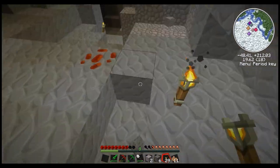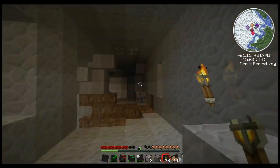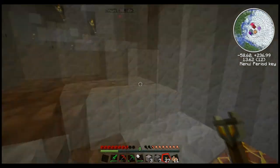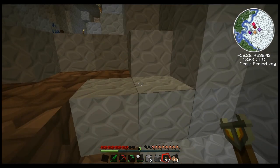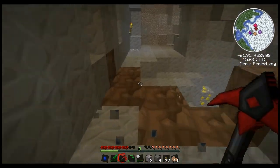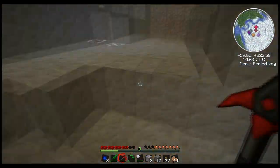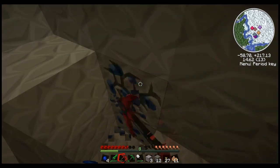Anyway, if anyone knows what tungsten is actually for besides equivalent exchange, let me know — I've got no clue. I suppose I could look it up in the wiki. Now we're at level 15. I hear slimes. I just checked the wiki and tungsten actually has no use right now. The wiki recommended saving it in case a use is introduced, but I'll probably just end up transmuting it. I'm sure if a use was ever added, I'd probably end up making a new world anyway.